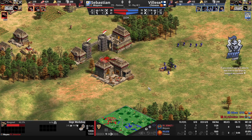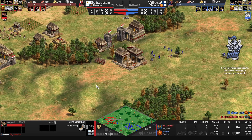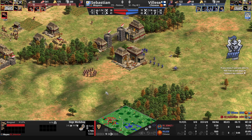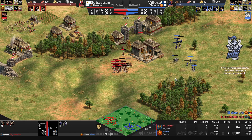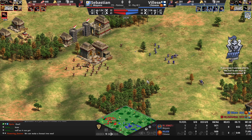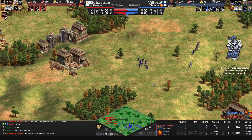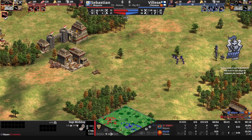The castle age is on the way now for Sebastien. Both players went for scouts and skirmishers in feudal, so the natural transition is knights and elite skirmishers. Sebastien has the knight over here and the Mangonel does not land the shot against skirmishers. The knight can't get inside with so many crossbows defending it, so Sebastien is fine for now.